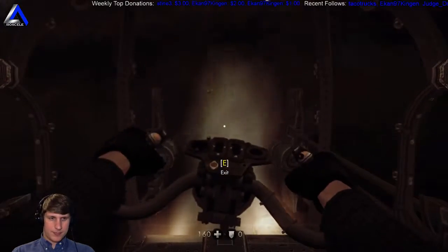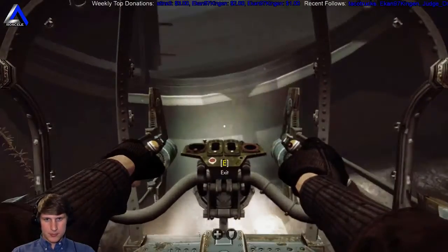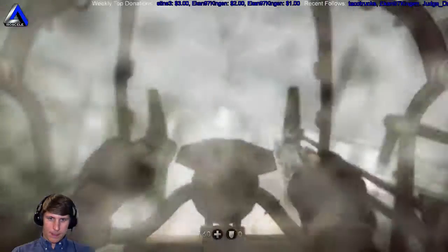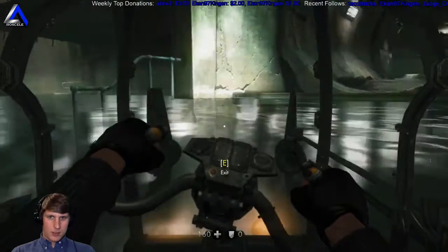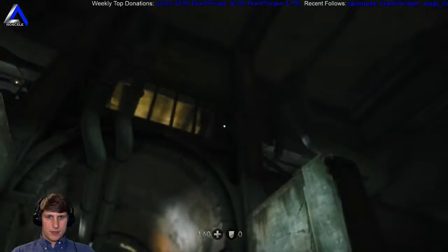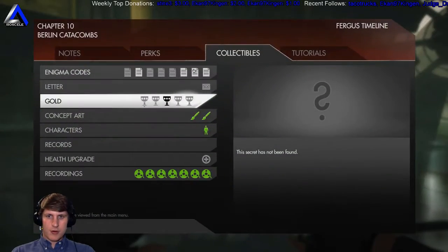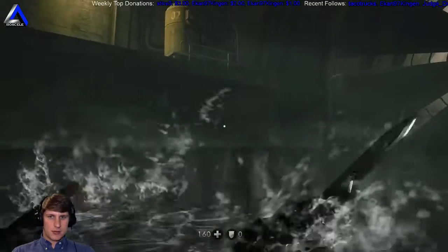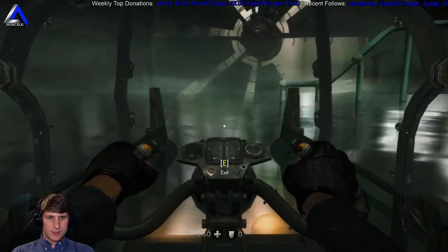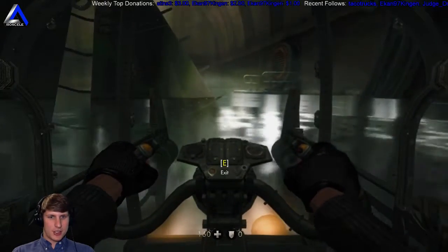Oh, wrong way - reverse. So this is where we found the treasure. We found it around this corner in here, so that means we're probably not gonna find the first one since it looks like we've already missed it. But no point in not trying, so we're gonna go around here just in case.